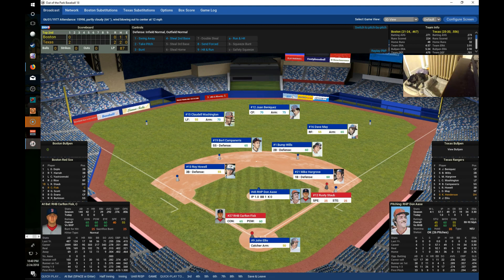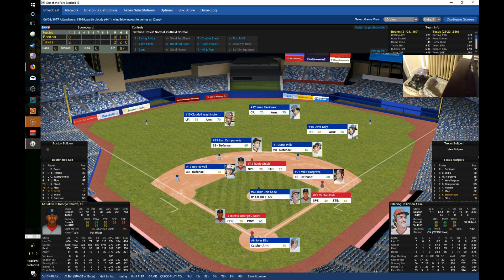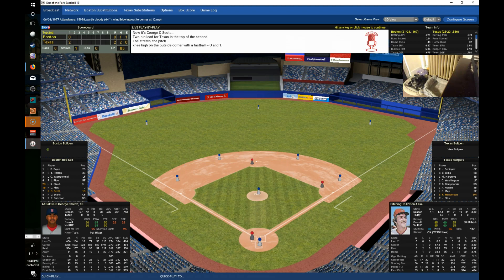Staub is not a threat to run, so they hold him on. Fisk comes up hitting .292 with seven homers and 29 RBIs, and gets hit by a pitch — Ossie loses control — putting runners on first and second with nobody out. George Scott then lines a 3-2 pitch up the middle to load the bases with nobody out.